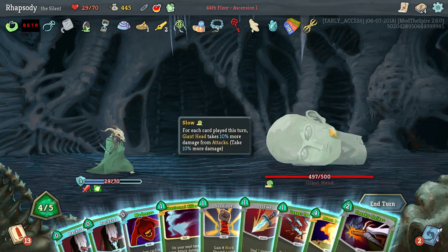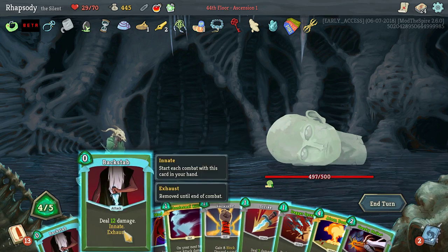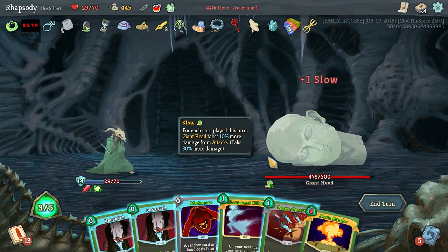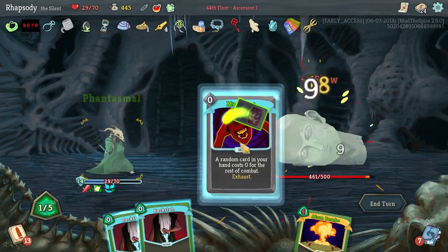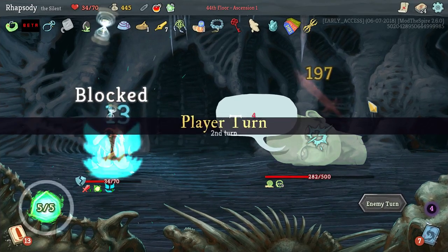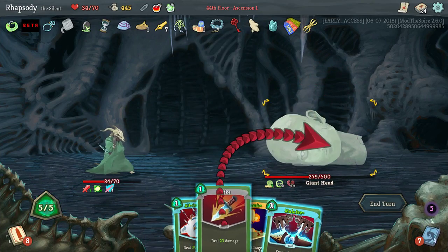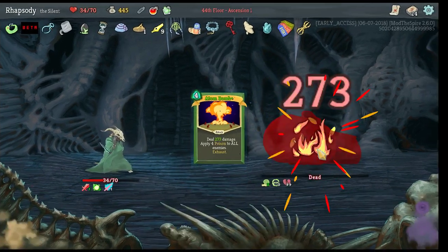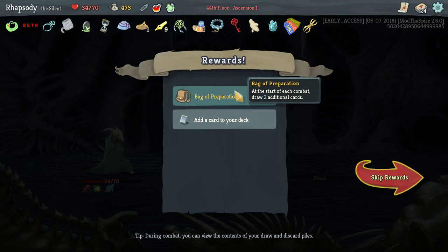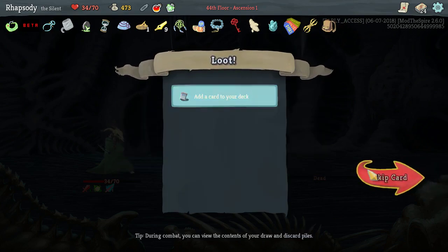If I use Survivor to discard my Strike and then Sneaky Strike, I'm trying to figure out if I can hit Atom Bomb with my Madness and make it the last card I play — and I can actually do that. Nice, I've also got double damage for the next turn. There's my Atom Bomb as well as a Terror. 273 damage — that's a hell of a lot. We now have Bag of Preparation: draw two additional cards at the start of each combat. Between it and Ring of the Snake, our opening hand is nine cards large — pretty potent.